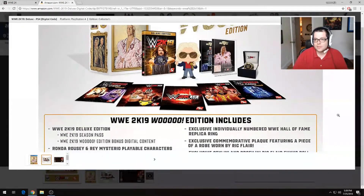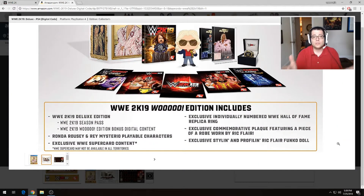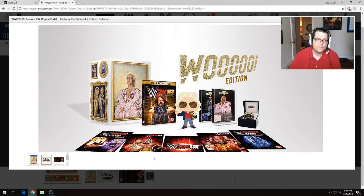Let's take a look at what the Amazon listing says this actually includes: it includes the 2K19 deluxe edition, the season pass, the bonus digital content, Ronda Rousey, Rey Mysterio, WWE Super Card content, an individually numbered Hall of Fame replica ring — which is something I overlooked in the picture up there — so it's a ring you can wear, that's kind of cool. Also an exclusive commemorative plaque featuring a piece of a robe.